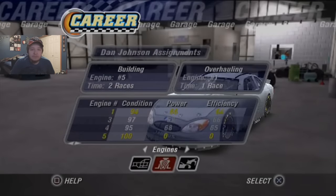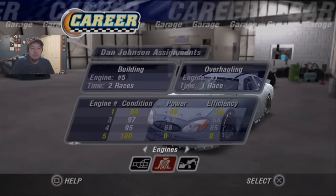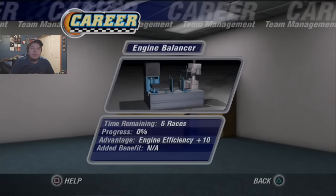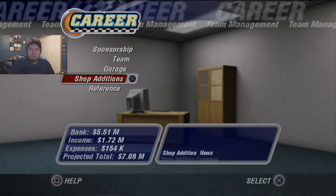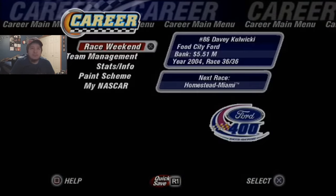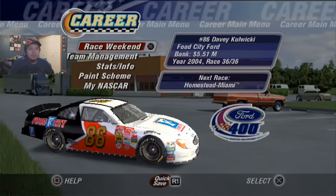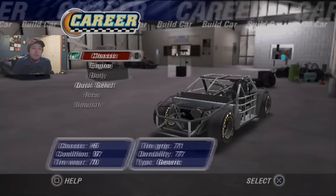The chassis and some stuff was already fully built, as well as the body and engines. We did add in the new shop edition, so we have the engine balancer coming in six more races. That should be around after Darlington in season 3, so that's where that will come in — and then we have to wait another nine races to build that, so it'll be by Pocono. It's gonna be a long time, but we're just heading to race with the best stuff we have for now.